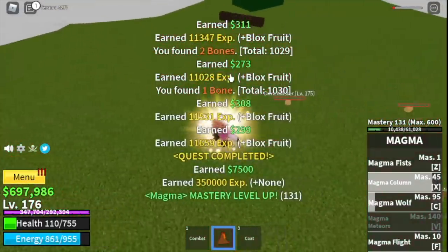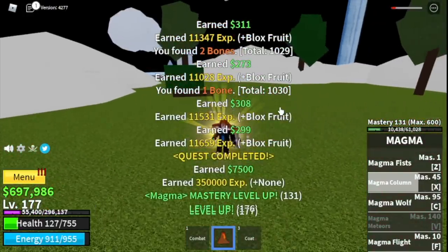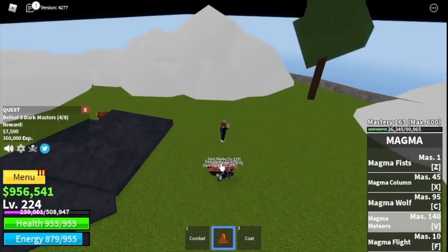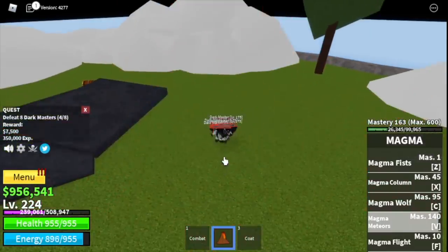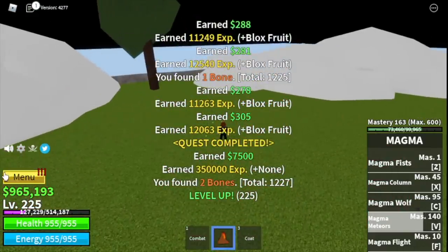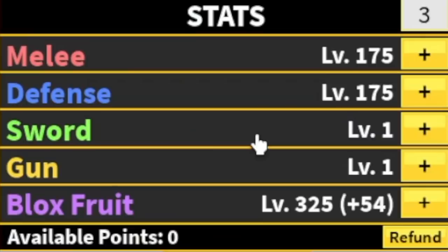Before we even reach level 225, we will unlock our final skill — magma meteors. This skill is also good for damage. With all skills unlocked, leveling up is faster. Stat check: 175 melee, 175 defense, 325 blocks fruit.